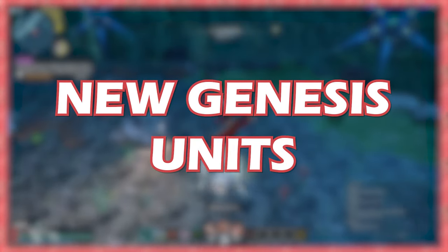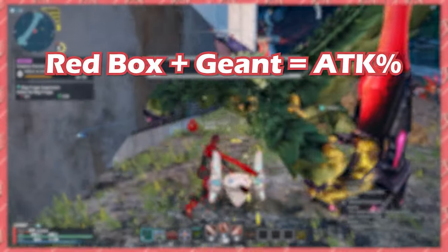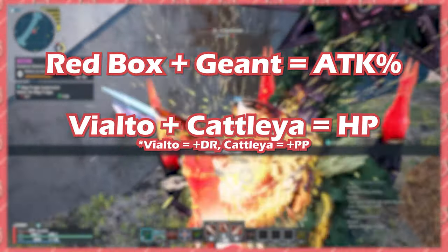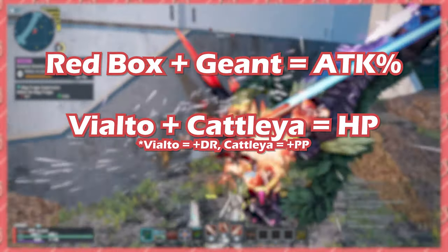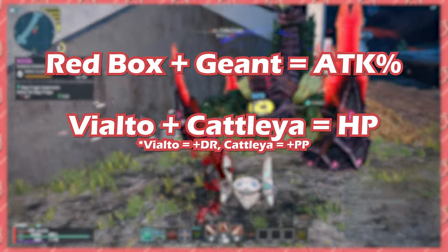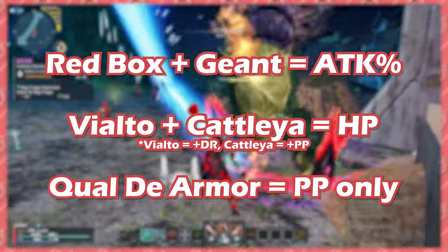Moving on to units — NGS units get more complicated, so here's a pretty easy breakdown. Redbox units and Ghiont armor increase your damage. Vialto and Catalia armors increase your HP. Vialto gives you more damage resist, while Catalia gives you more PP. And Chaldi armor is a raw PP unit that gives you 6 PP.